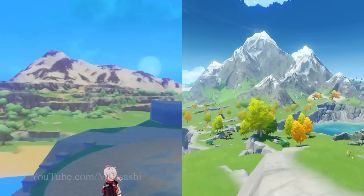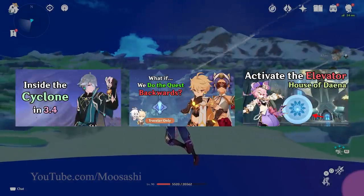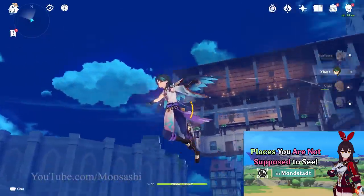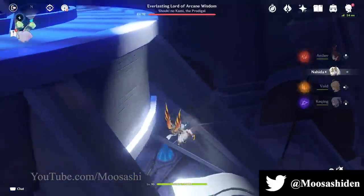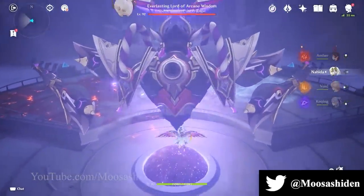Fun fact: the original Dragonspine still exists as an image within the Knights of Favonius headquarters. How about that? I have videos that further explore many of the things covered here, as well as the hidden image of Mondstadt within the Knights of Favonius headquarters. Check them out on the channel if interested, drop a like and subscribe, and as always, this is Musashi, signing off. Till next time!